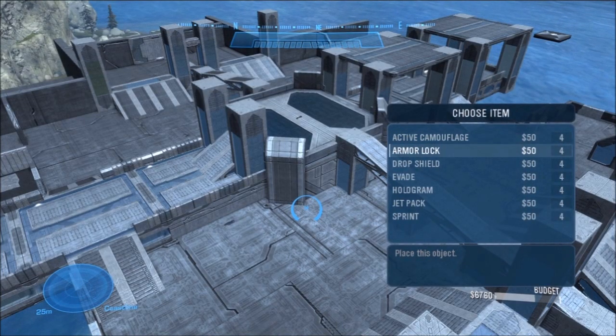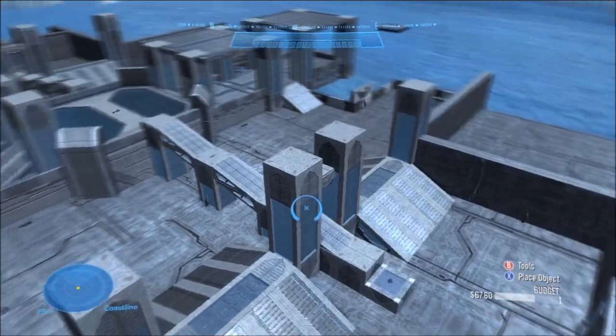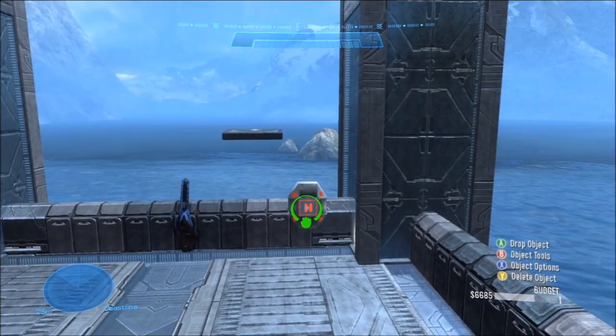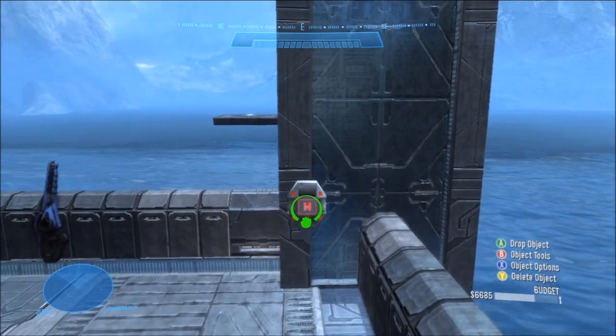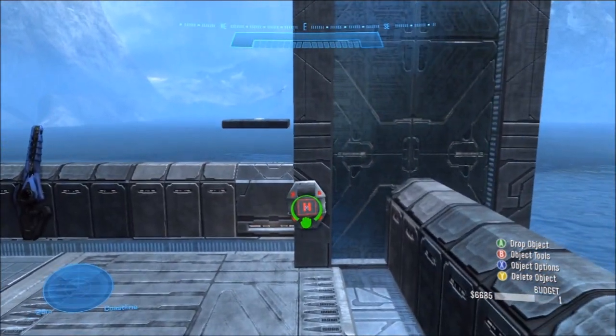You can put armor abilities on your map if you want to, but be very careful. They will almost always change the way your map is played, and can be game-breaking in certain scenarios. For example, never put a drop shield nearby a shotgun or energy sword. A single, skilled player using drop shield in conjunction with one of those power weapons will be nearly unstoppable. Most maps can do without them.